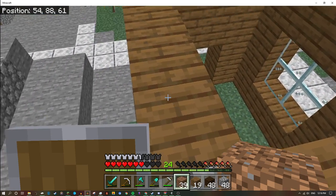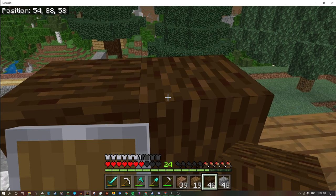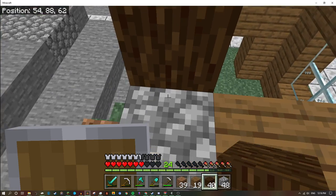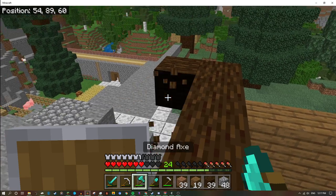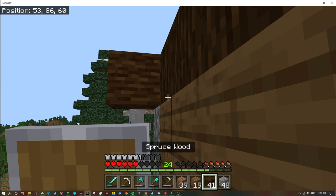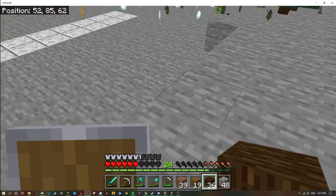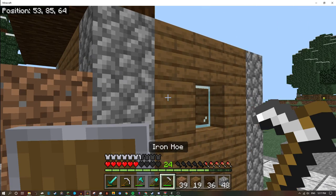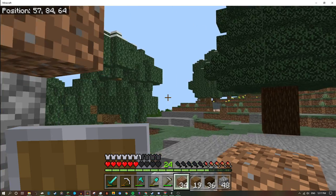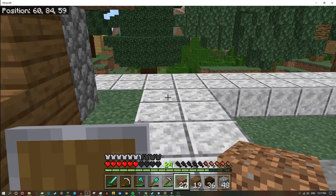We're gonna use dirt to get up here. For the roof — ooh, I kind of like that idea. We're gonna do this and then we're gonna have to remove those two. We're gonna have to actually put dirt kind of around the house just so I can work around the roof.